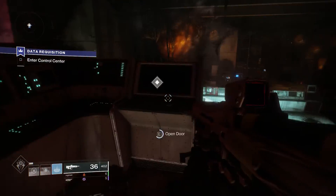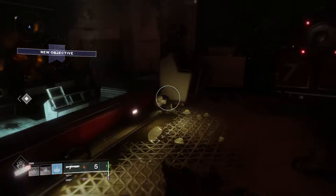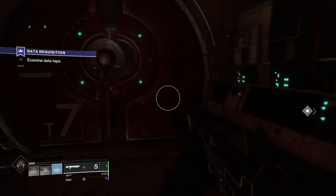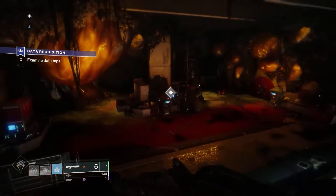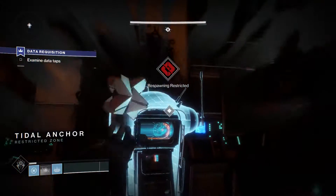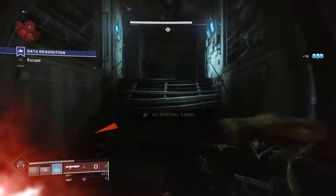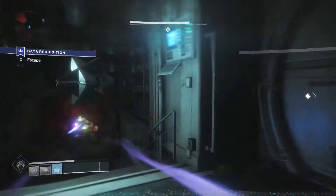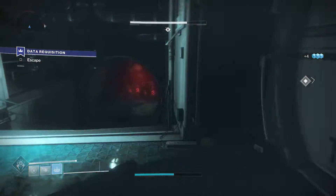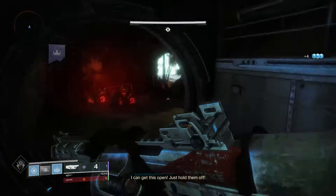Follow the grey marker; if you get lost, open your ghost and the grey marker will come back until you get to this room. We're going to enter a respawn restricted zone — this basically means you can't respawn, so pay close attention and wipe each wave of Hive. Once you've done this part, move to another area where you have to run to a door, hack it, and then just survive. I think you just have to sit there for about a minute — hack the door, kill all the enemies that come at you, and eventually you'll be able to escape.